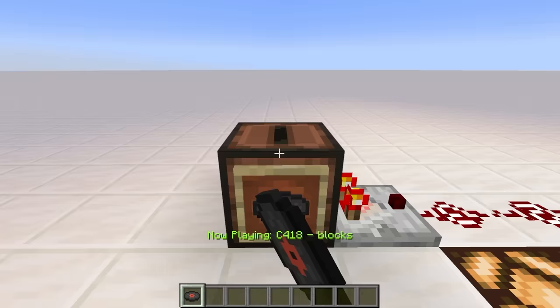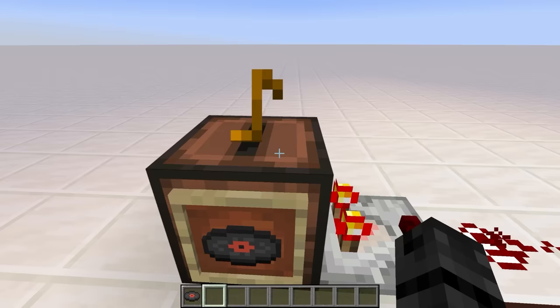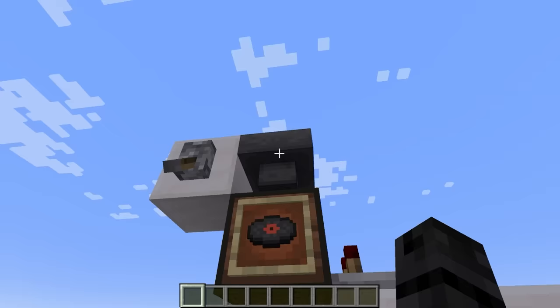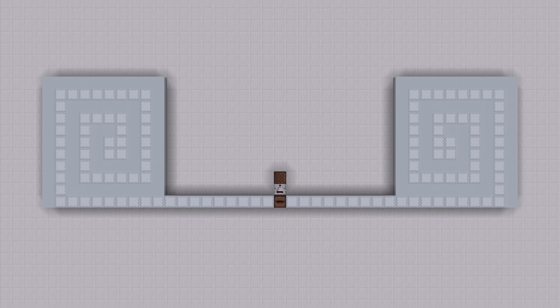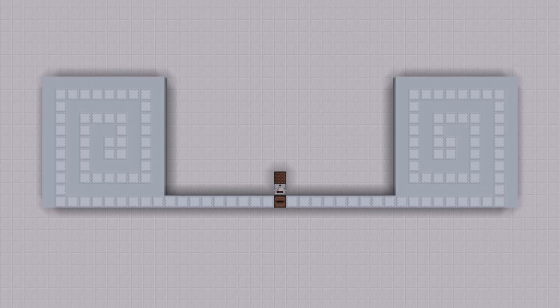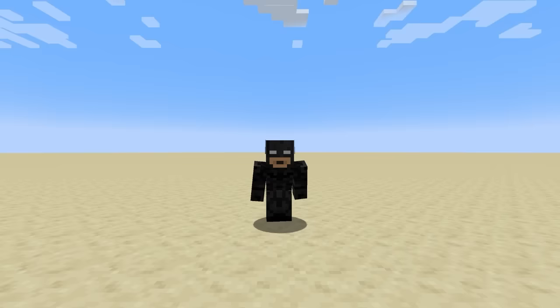So where do we even begin? Well first, what is this new jukebox tech? To be clear, jukeboxes were already able to output a signal strength based on the disk inside of it, but inserting and removing the disks had to be done manually. Until now. Starting in 1.19.4, hoppers are able to both insert and remove disks from jukeboxes. This means that if we feed a stream of disks through a jukebox and capture the signal strength of each disk, we can read it as if it was a stream of data.